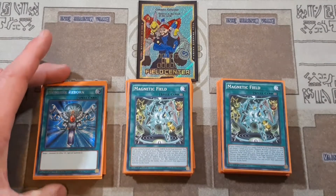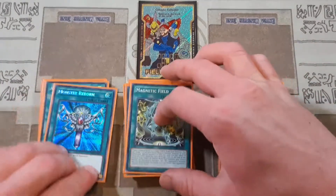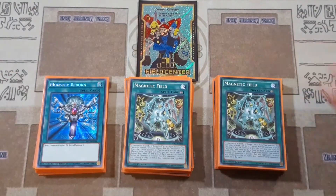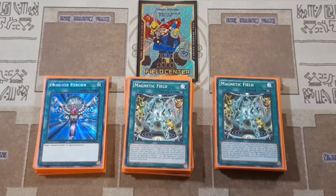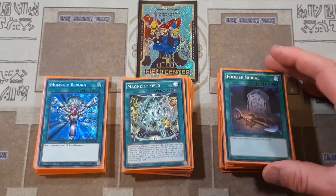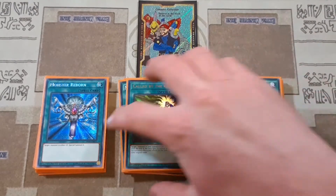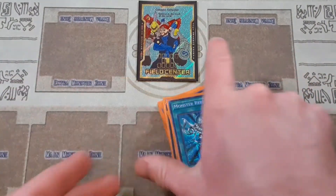We have our one copy of Monster Reborn, along with all of the Ademancipator Signs, which are also non-hard once-per-turn Monster Reborns. So we have like six different ways to bring our stuff back from the Graveyard, which is really cool. One Foolish Burial to help set up the Graveyard, either with like your Sentry Soldier of Stone or just to send one of the Magnet Warriors. And then for our 40th card, one copy of Called by the Grave just to make sure our combos go through.